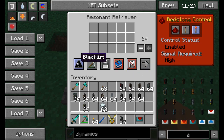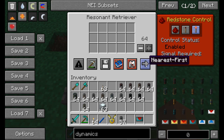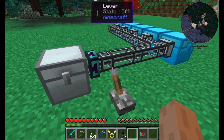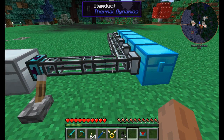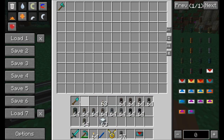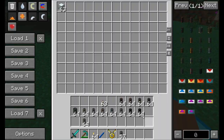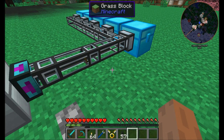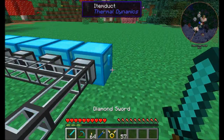The resonant Retriever has whitelist/blacklist, metadata, NBT, OR dictionary, mod owner, plus nearest, furthest, random, and round robin options — the same setup as the servo. Flip the lever and this will reach out to all inventories on the line and pull any items it finds. Throw some iron chests down, flip it — boom, it starts pulling items out of all the chests. All items wind up in the destination chest. All the source chests are now empty.